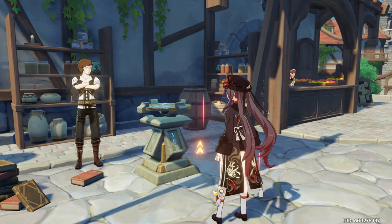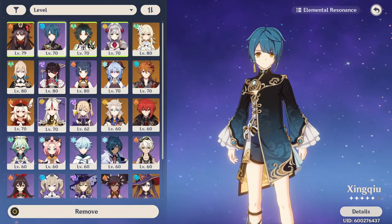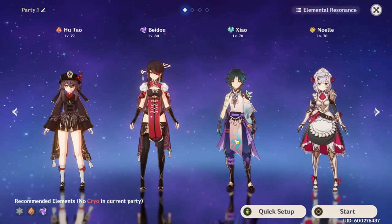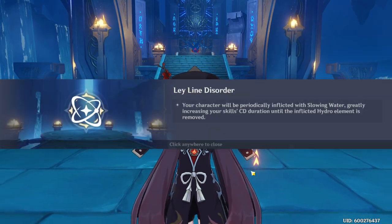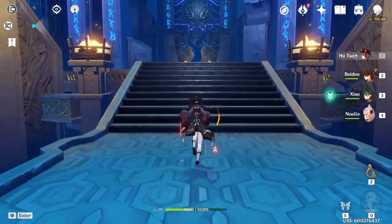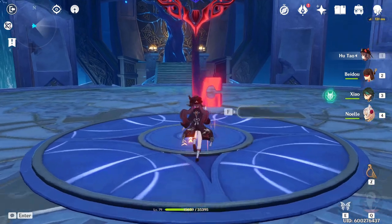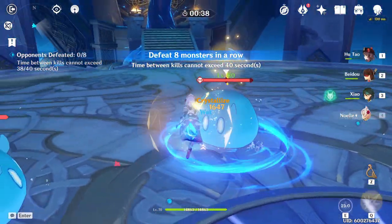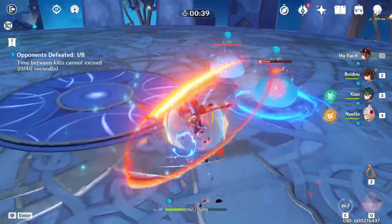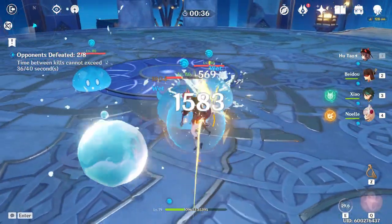So what do I mean when I say need? This would completely depend on you, but in general you would need to use resin if you're trying to accomplish a specific goal in the game at that very moment. For example: you've just unlocked the final weapon domain, the monsters were level 80, and your team wasn't equipped to deal with it. You really want the higher drop rate but have no resin left to farm talent books, ascension materials, or XP. In that case, using your fragile resins to farm those things so you can reach your goal faster is totally acceptable.